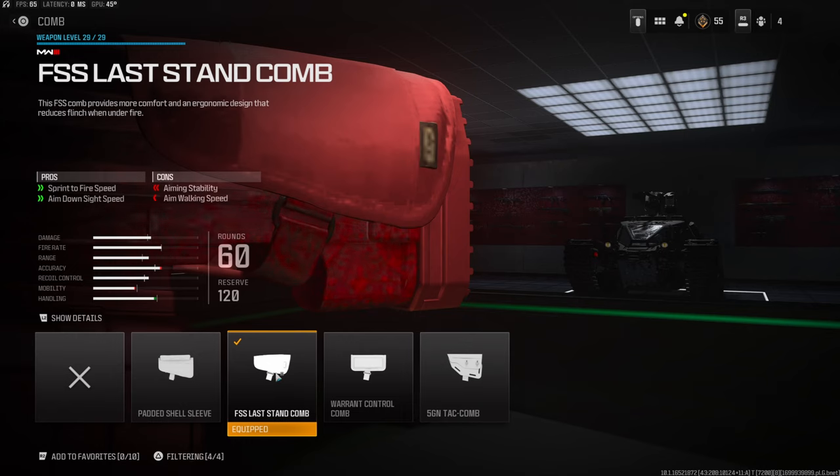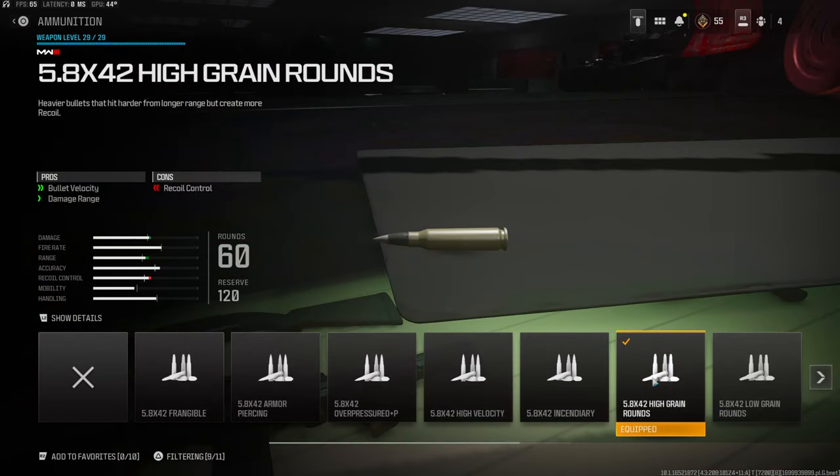Jumping straight into the attachments: on the comb I'm going to be using the FSS Last Stand comb for sprint-to-fire speed and aim down sight speed. This just overall helps with aiming down sights a lot faster. This is an LMG so it is really, really slow. You do lose some aiming stability and aim walking speed.